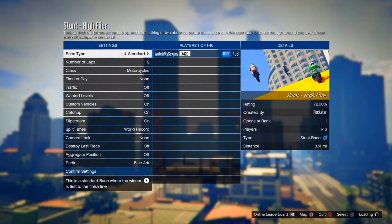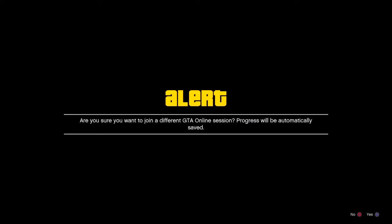Near the area you want to spawn, go ahead and join the friend that's in the opposite targeting mode. Once you join, it should give you two alerts — the first one you want to accept and the second one you want to decline.